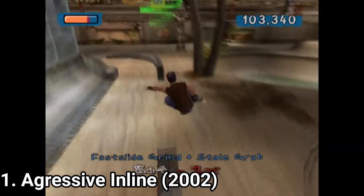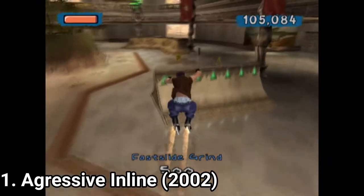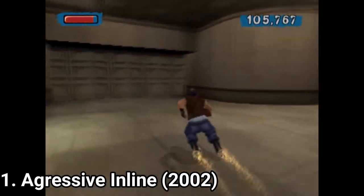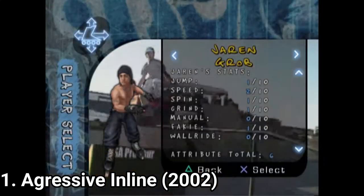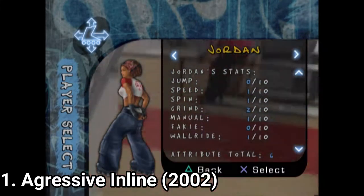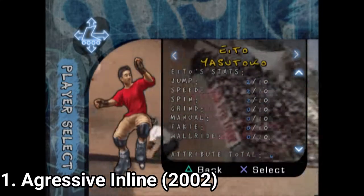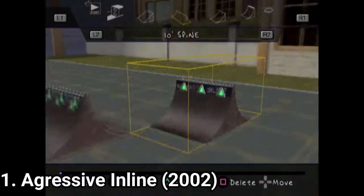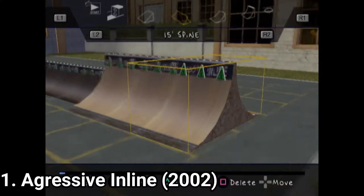There are 12 characters in the game. When you change a character, the stat points don't transfer — the other character will have its base stat points. So if you want to upgrade all characters, you'll have to finish the game with each one. The game also has a park builder option and some quick fun modes.